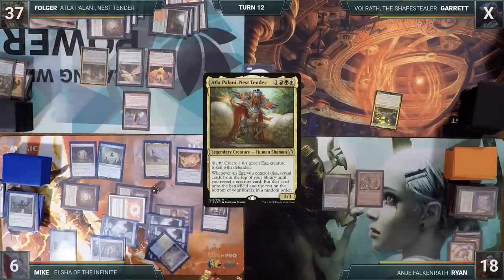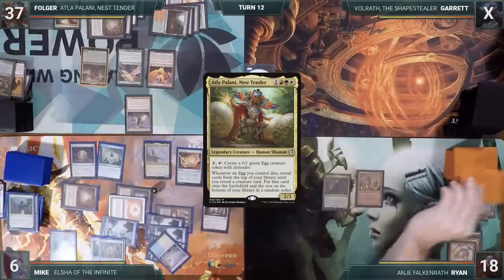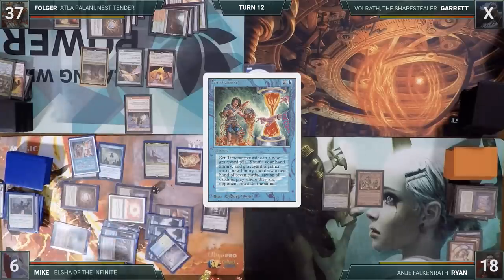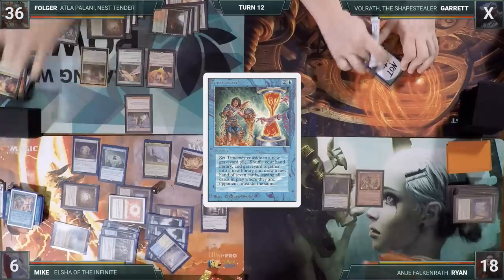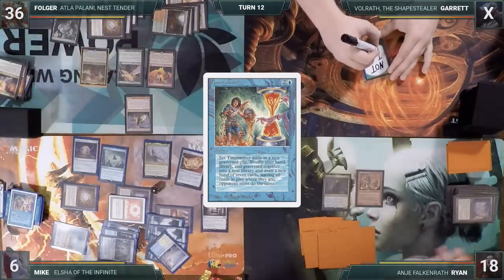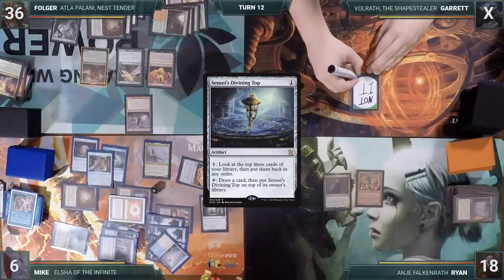Ryan, still technically in this game, draws a card and immediately passes. At the end of Ryan's turn, Mike casts Time Twister from the top of his library. In response, Folger cracks his Prismatic Vista to fetch up a Forest. Then everyone shuffles their hands and graveyards into their libraries and draws a fresh seven. Also at end step, Mike casts Enlightened Tutor, fetching a Sensei's Divining Top onto the top of his library.